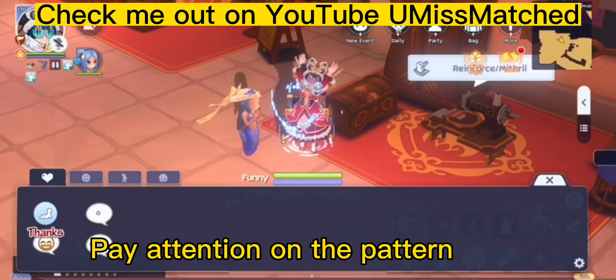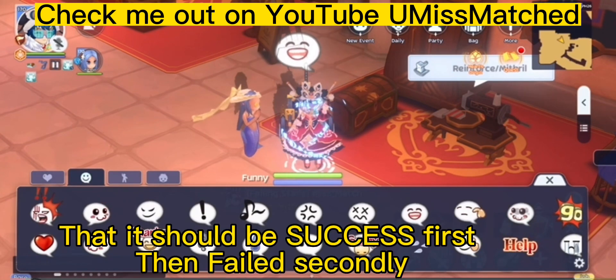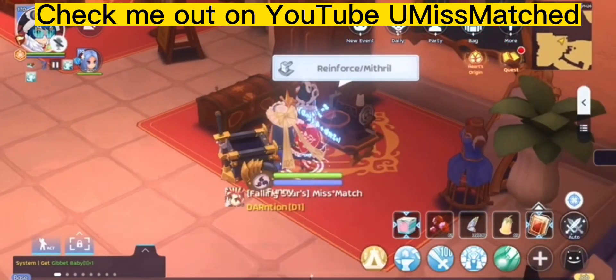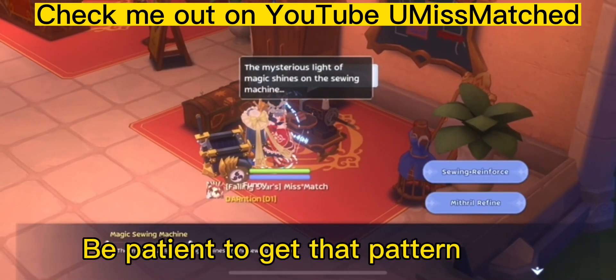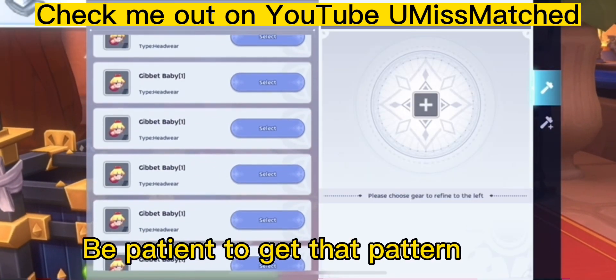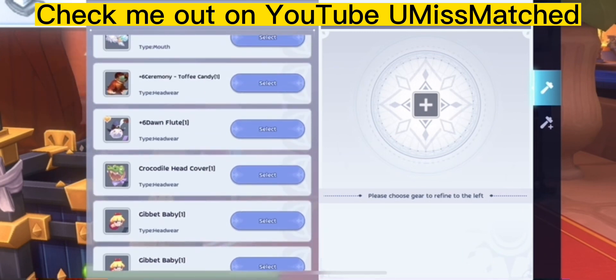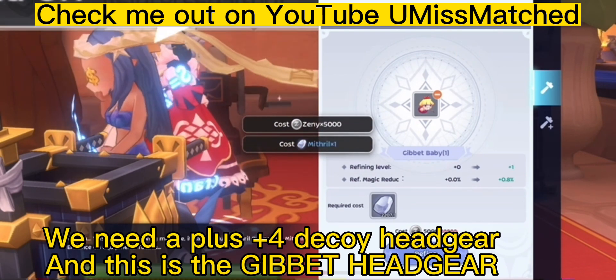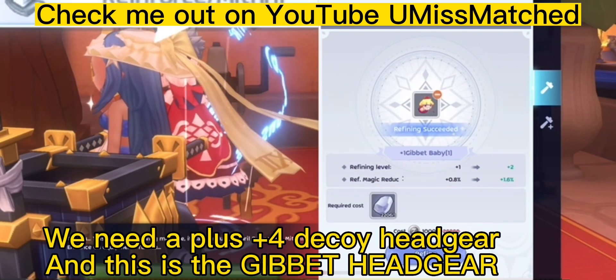Pay attention on the pattern — it should be success first, then failed secondly. Be patient to get that pattern. We need a plus 4 decoy headgear, and this is the gibbet headgear.